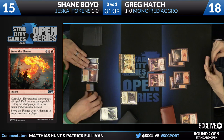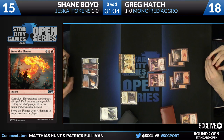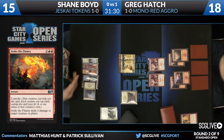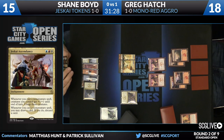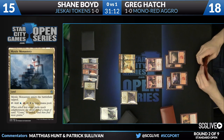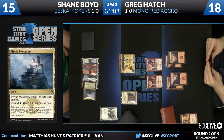Stoke the Flames plays really well with Jeskai Ascendancy. Shane draws a Hordling Outburst — that'll be great for him. Greg plays a fourth land and passes with only three cards. There's an odd staring match where neither player really wants to make the first move. Greg has to respect what Shane can do with all his mana and Ascendancy in play. Shane, because he doesn't have End Hostilities yet, doesn't want to develop his board further only to blow it away with hostilities anyway.